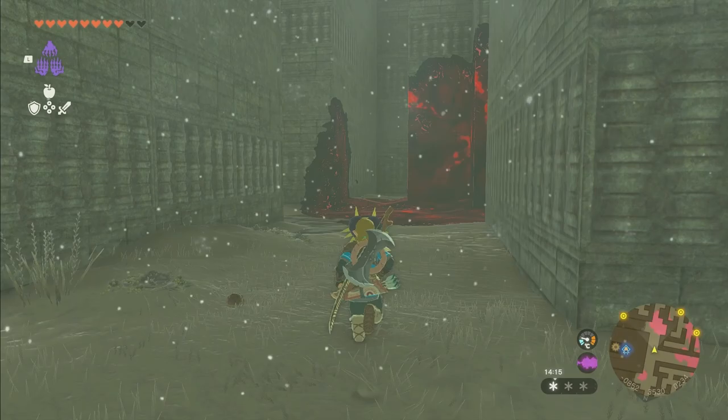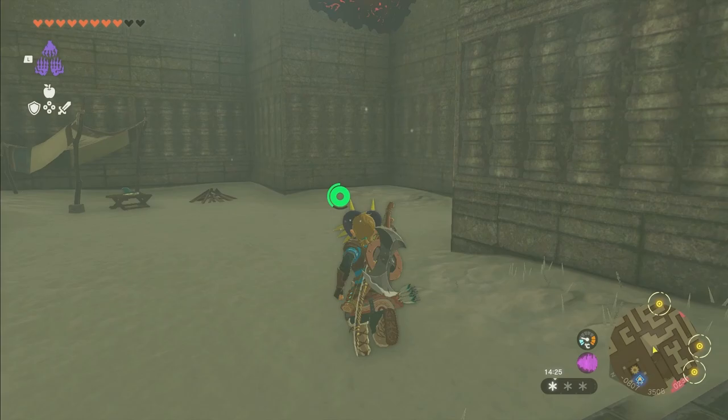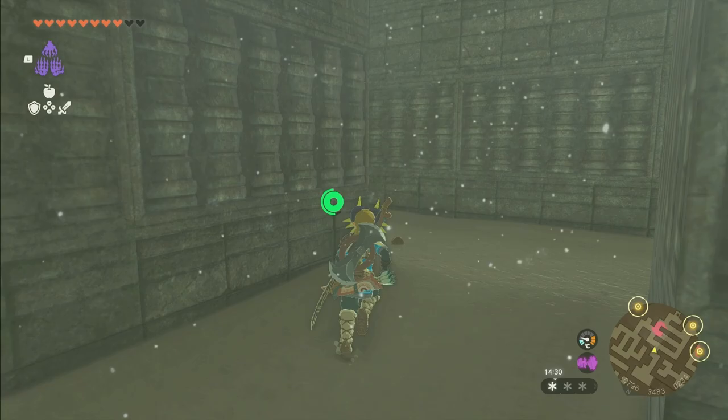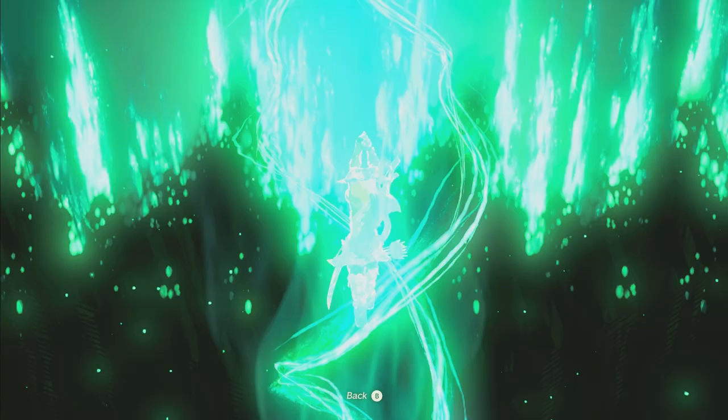The door is open for me since I've already done this Labyrinth. For you, it won't be open. Instead, turn to the right and you'll see all this corruption. Head over, turn left, look up these stairs — this will be closed. You won't be able to go in. Instead, you'll see a camp. Turn right at the camp, you'll see some ice chunks, then turn left, then right, then left, and you'll see a platform you can use Ascend on.